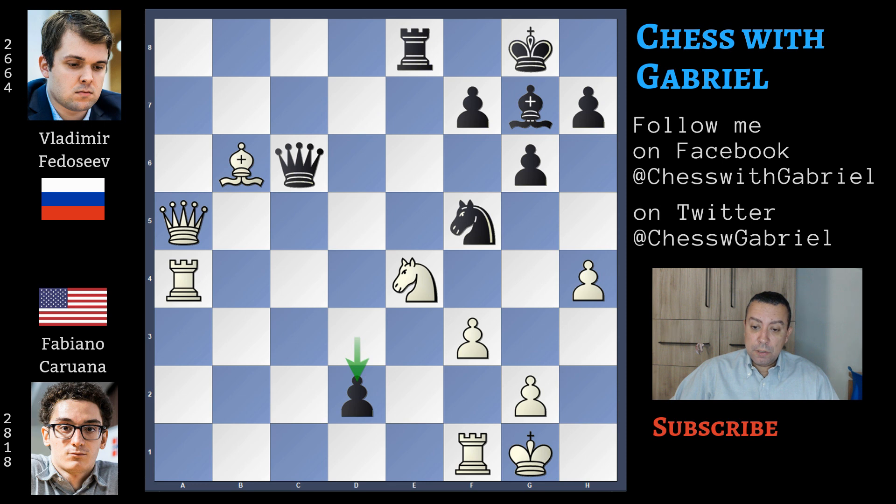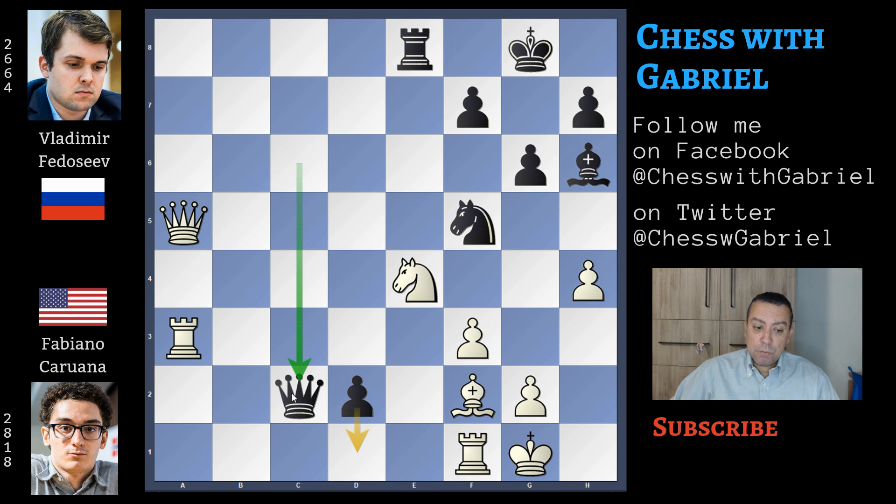Queen to c6. Here comes f3. d2. White cannot capture because here comes bishop to c3 forking the queen and the knight — white is still better but this would be a blunder. So in this position bishop back to f2. Bishop to h6. Rook to a3 and queen to c2 now controlling d1. In this position knight to f6 — not the move that was played in the game — is a computer line and you need too much time to calculate everything. Caruana only has 5 minutes on the clock and Fedoseev has 4 minutes.